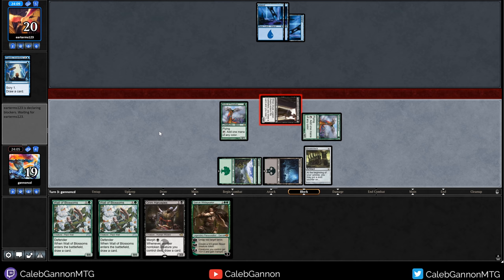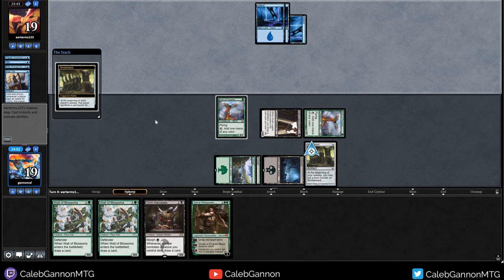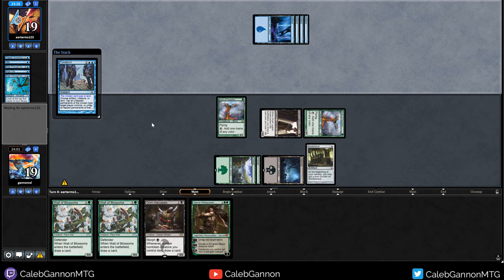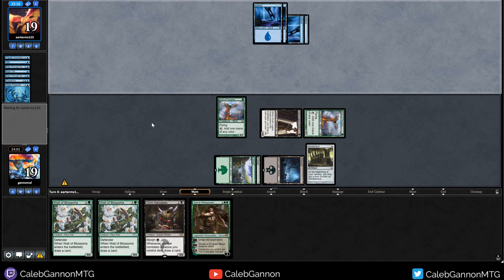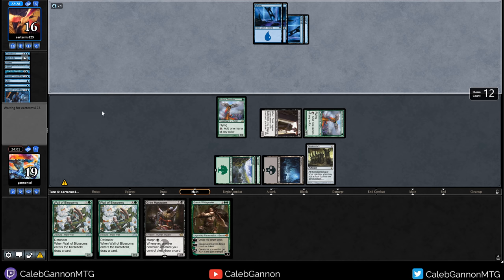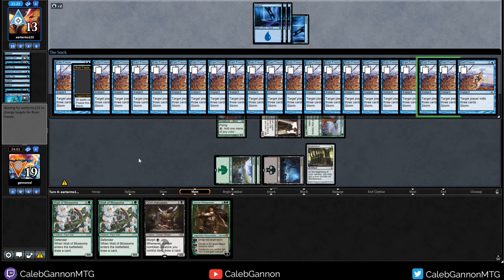Opponent is digging - they have like one turn. They get Turnabout off Peer Through Depths. High Tide on upkeep - they have Turnabout, so now they have eight mana. Deep Analysis, Turnabout so they go down to two cards, Deep Analysis. Another High Tide - we're in trouble. Frantic Search, discarding lands. They have another Frantic Search - they're short on mana a little bit. There's another Frantic Search. Opponent hit us with Brain Freeze so they got that one. See you next round.